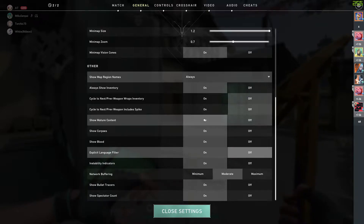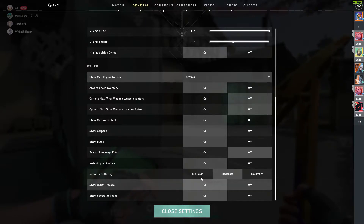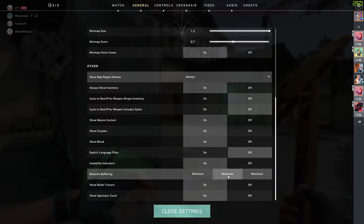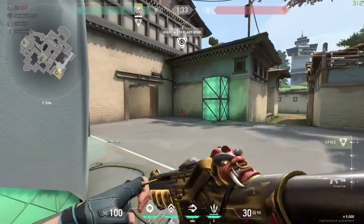The last thing on this page is the most important one. Recently, as a Valorant player, I've been experiencing a lot of lag, DC, and disconnects. I can get 5 to 10 or more DCs per game. To fix that lag issue, you can look at the network buffering setting. The default is set to minimum, but I recommend changing it to moderate.